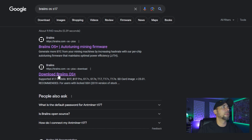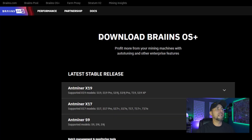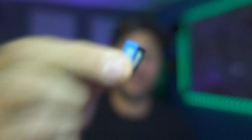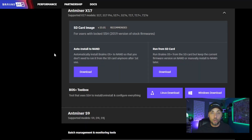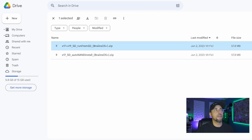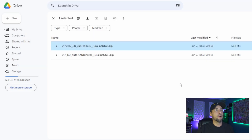So how do we go about doing this? I found all this just by Googling Brains OS S17 — it's spelled with two I's. For the S17 models, we can install directly on NAND Flash, flashing the firmware directly onto the machine. Or we're actually going to run Brains from the SD card. That way we've already got Hive on there, we know Hive works, and I don't have to overwrite what I know works. I'll hit download and it'll go to Google Drive.